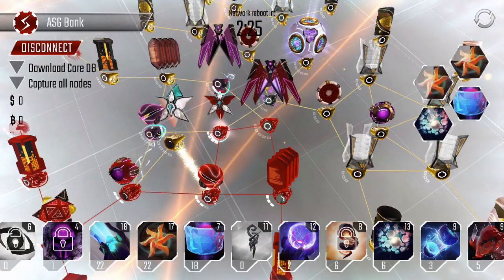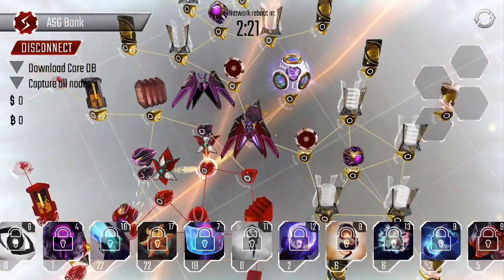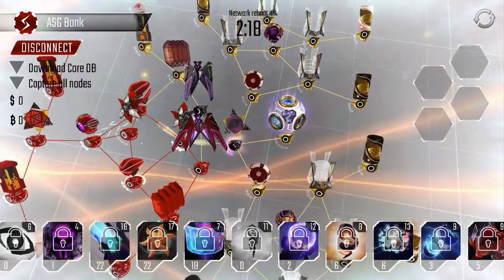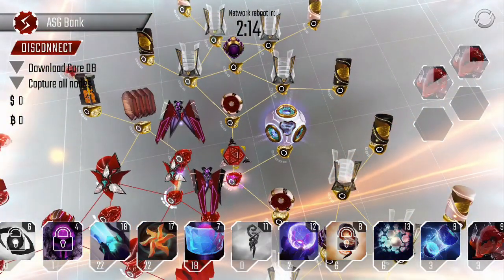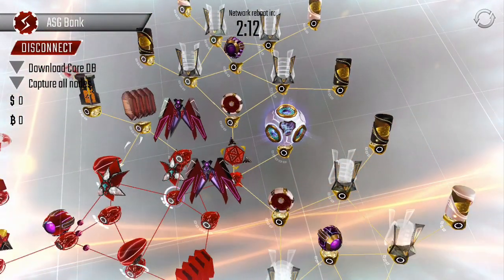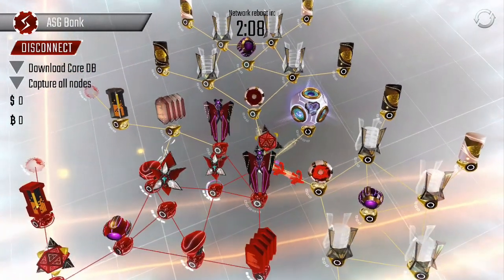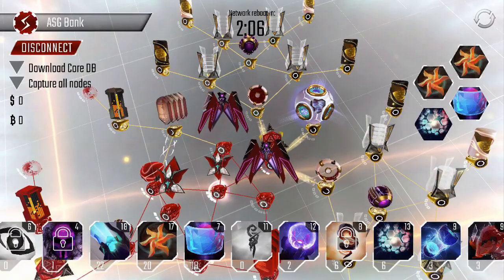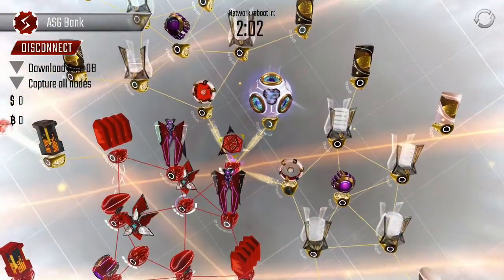I didn't really need that shocker — I didn't actually mean to put that down, but it's okay. Since the rest of these nodes will not have any antivirus, it should be pretty easy. We'll begin chopping down these code gates and should be able to wait for our worms, though they're kind of slow.